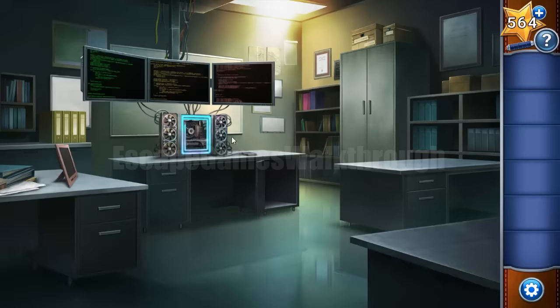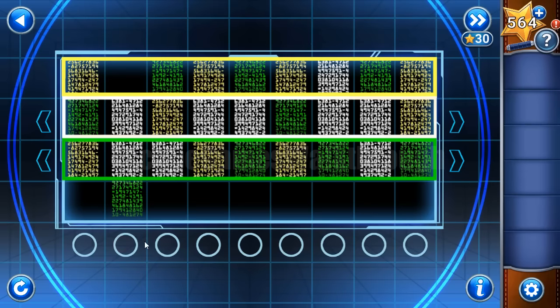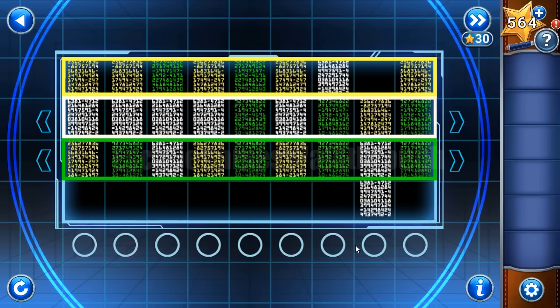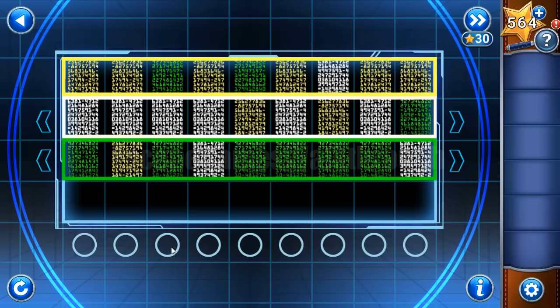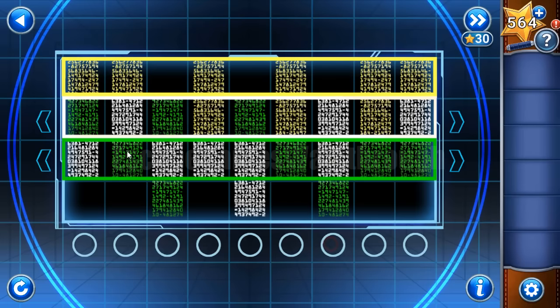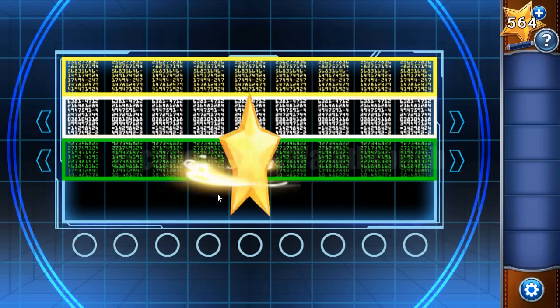Here we are to solve a puzzle to get the book of contacts. We need to rearrange rows so the top row is yellow, middle is white, and bottom is green. Yellow, white, green — let's do it. The first row is completed; make the white row by moving pieces down and up. Now everything is assembled.